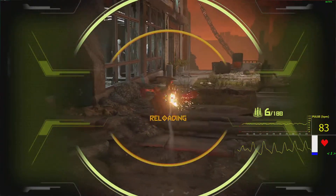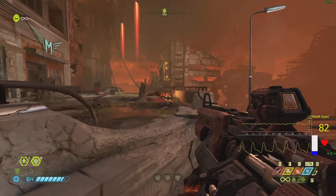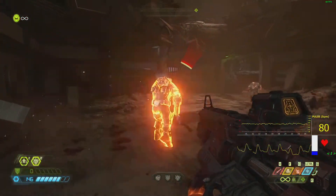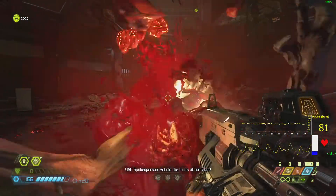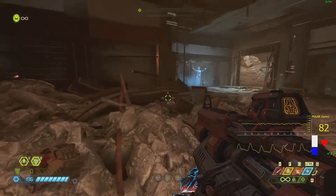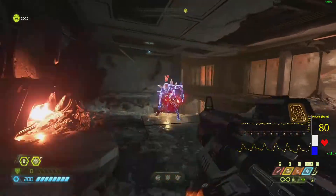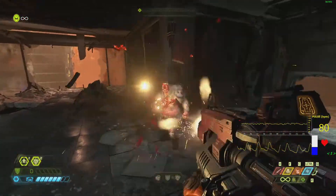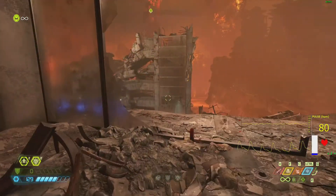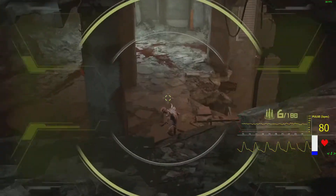That Marauder enemy I talked about is such a pain in the ass — you'll see why when we get there. Can't one-hit that with anything. We have the BFG, we have the Crucible Sword which can one-hit things like the Tyrant — but not the Marauder. You get little UAC messages. There's another thing that's never fully explained. I suspect there is some retconning for Vega and Samuel Hayden.